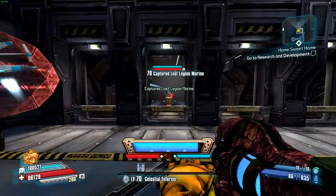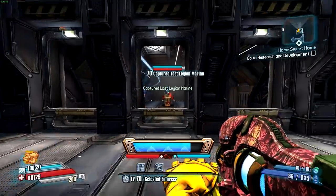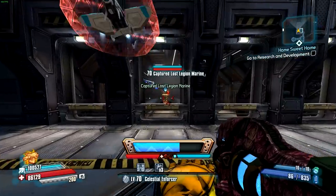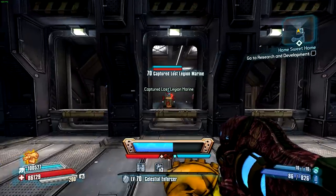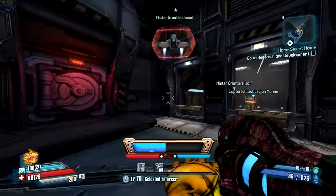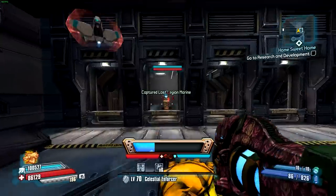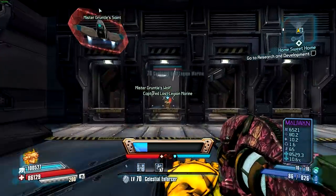In terms of the characters you're going to want to use for this gun — it'll work for any character — but the most effective would be Wilhelm, since his skills buff this laser, or maybe Athena with her elemental buffs for shock damage. Nisha is also pretty amazing with this because you'll get the continuous beam hitting enemies constantly because of her aiming ability.